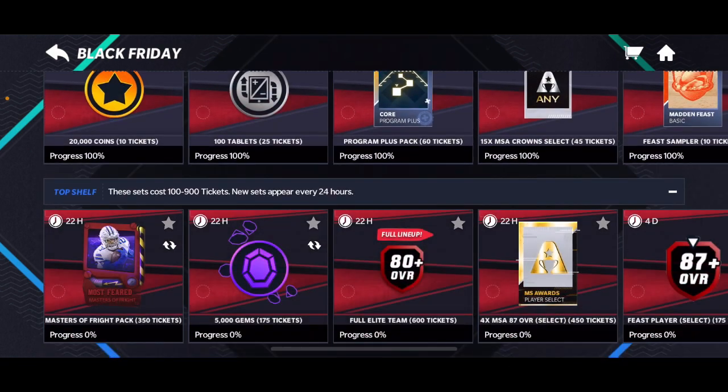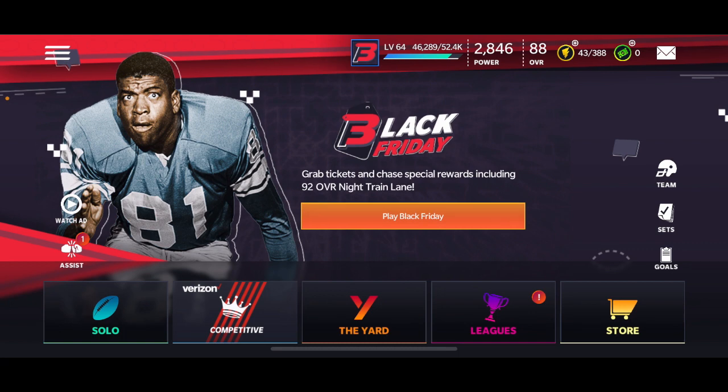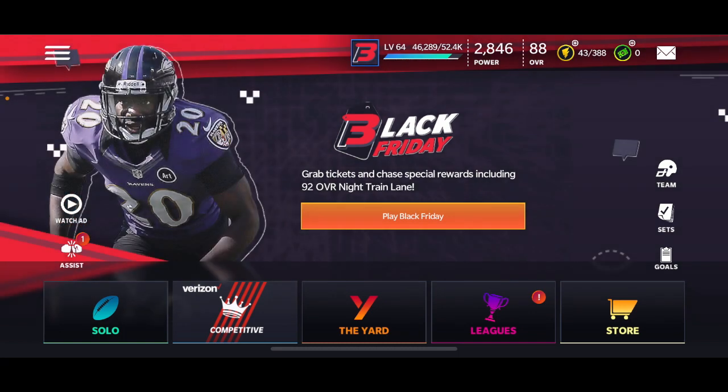The last way is when you complete this, you also have a two percent chance at getting him. So if you get the tickets fast over the course of five days, you're going to get yourself a Night Train Lane — super easy. Or you could just buy him from the auction house.